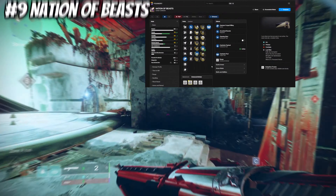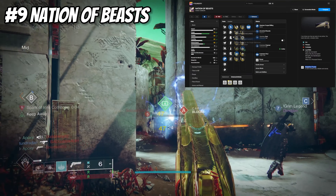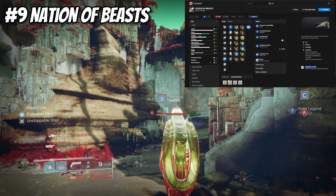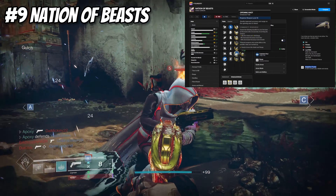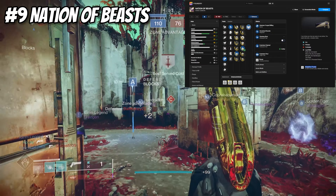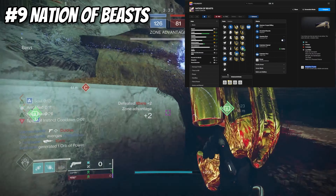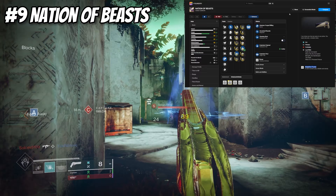Our last wish hand cannon is Nation of Beast — a 140 Adaptive Frame hand cannon. I run Hammer Forged, Accurized Rounds, with Opening Shot and Explosive Payload. Explosive Payload and Opening Shot feel amazing on this weapon. With a Range masterwork you have 70 range and 59 stability. Activate Opening Shot and you get over 100 range, since Opening Shot improves accuracy and range on the first shot of engagement — your first shot is really hard to miss. Its origin trait, Explosive Pack, gives bonus stability and reload speed when activating a grenade ability, with healing grenades and grenade final blows granting additional stacks. Definitely craft this — Last Wish is easy to farm.